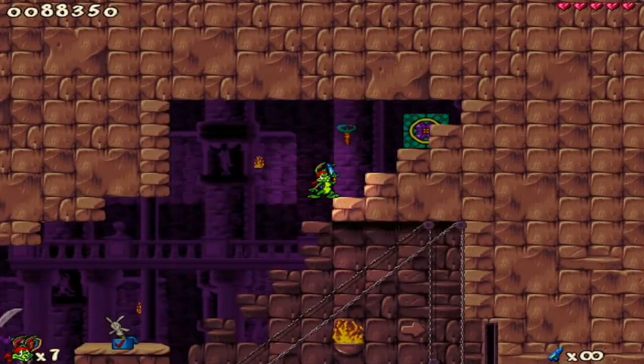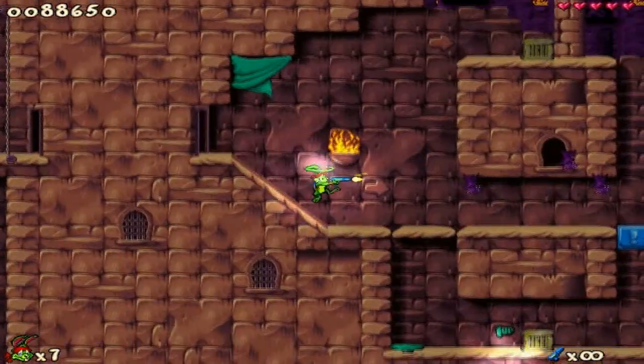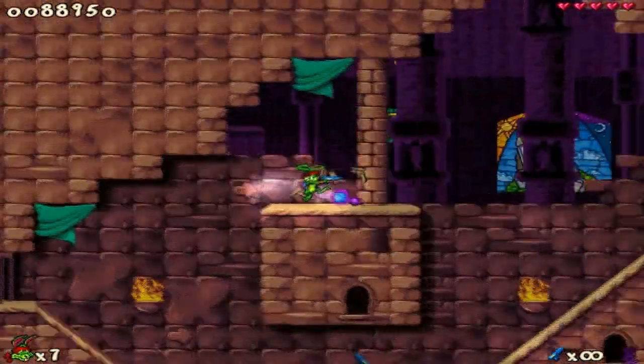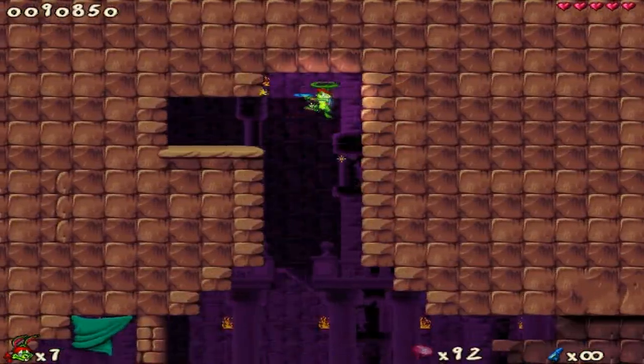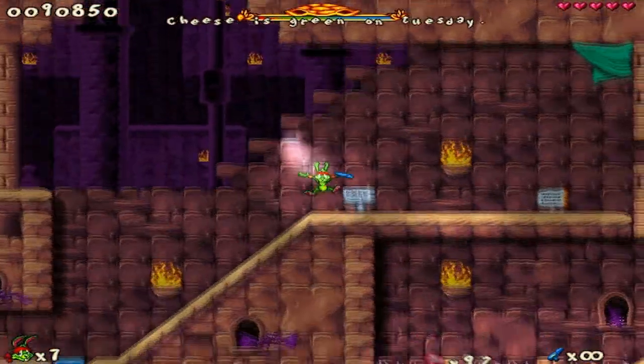Up here is the only instance in the game of the helicopter ears pickup — kind of interesting. Most of these bats aren't here in the final game, so it's an interesting difference. There's a one-up down there if you need it, though you shouldn't. Up here you can see there are a lot of little timbits.